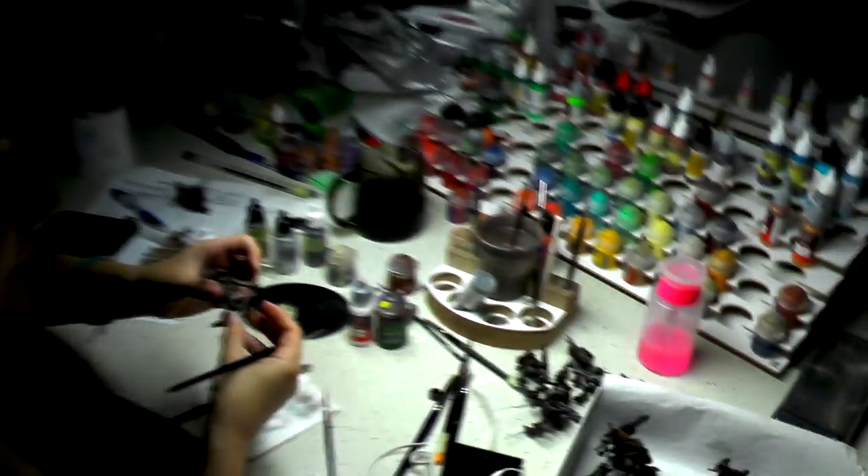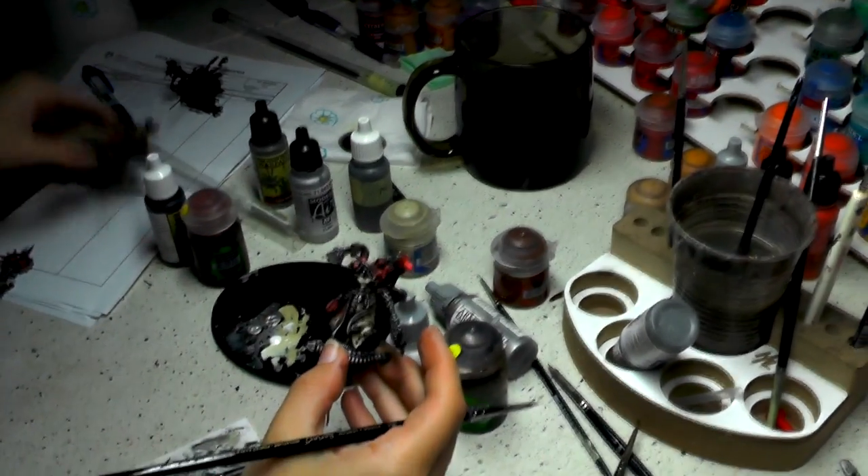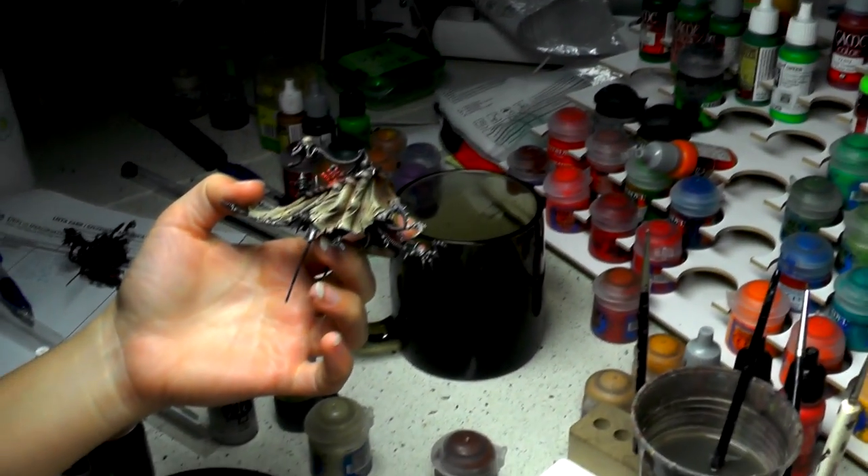Ania is working on some mechanics project — a Forge World theme, I think. They're going to be a creamy color, black, and metallic on some kind of Martian dirt base, something like that.